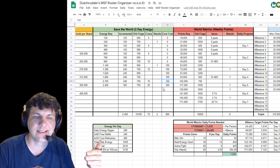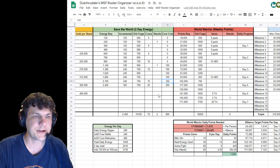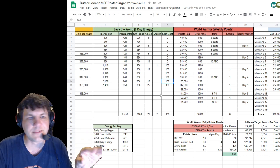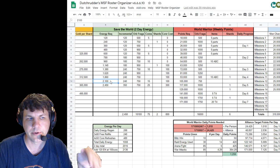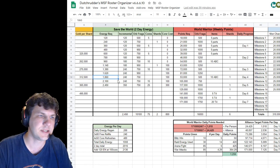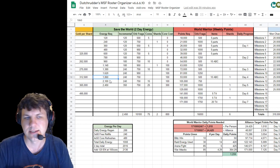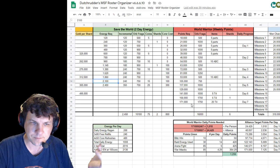The 2,100 energy milestone is attainable every two days if you spend exactly 2,100 per two days, buy all your 50-core refreshes, and go into the event with a little bit of energy. If you didn't, you may have to alternate days on whether you hit the 2,100 milestone or the 1,860. Either way, you want to target one of those two, and if you're getting all your natural refreshes and free 80 energy drops from the dailies, you'll get to one of these two milestones.